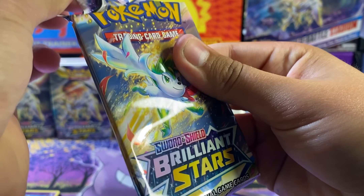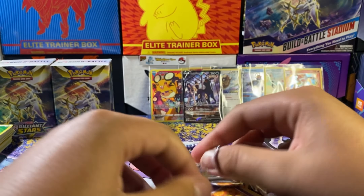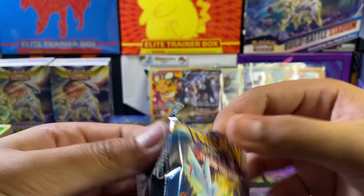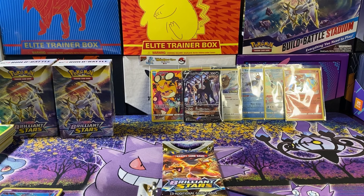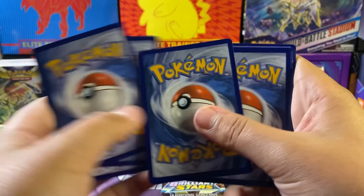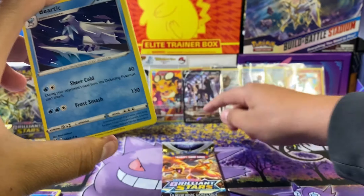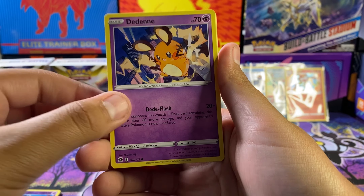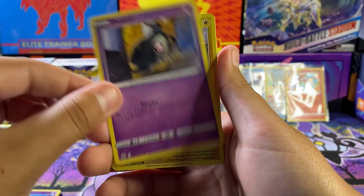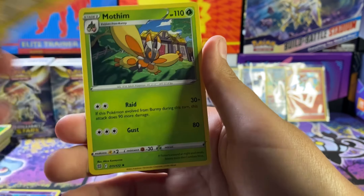Alright, let's add on to it if we can get this pack open. There's the Brilliant Stars hit rates — there they are. Two, three, and four. Piplup — going with the darkness energy for our Umbreon V. Water energy, Milotic, Clefairy, Gengar, Farfetch'd — that's cool — I like the Buzzer reverse — and a Mothim.